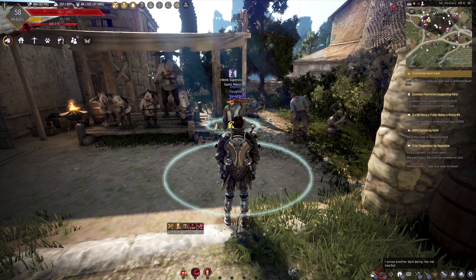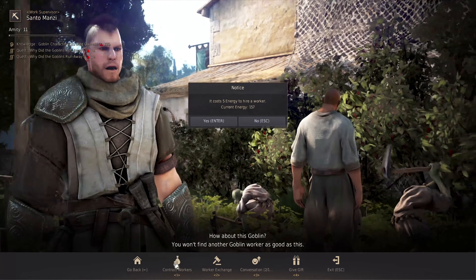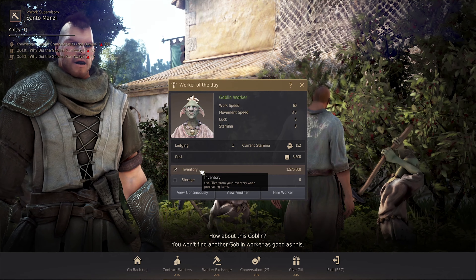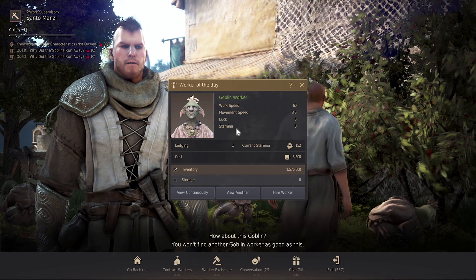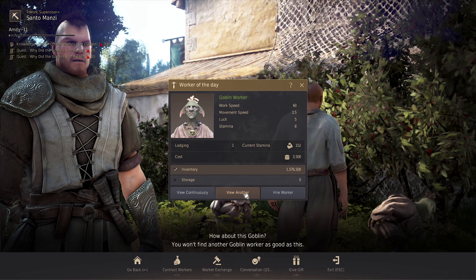So for some reason my gameplay recorded but my voice didn't, so I'm just going to go over what's happening in the video. Once you talk to the work supervisor, you want to click on contract workers. Once you click on it, you'll see your first worker. You'll see an option to say 'view another' and that uses energy — every time you hit that, it's going to use five of your energy.